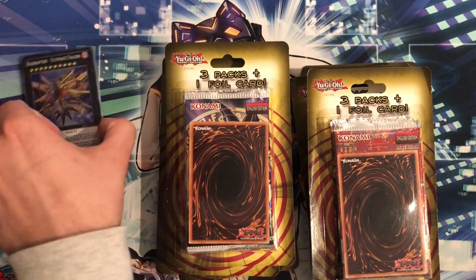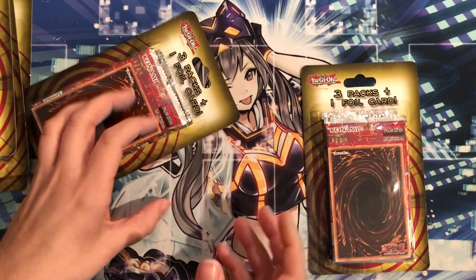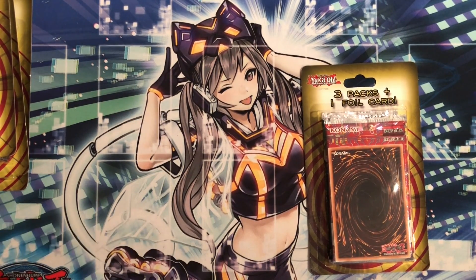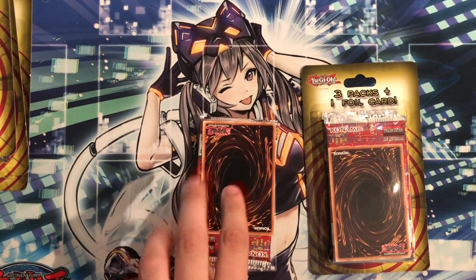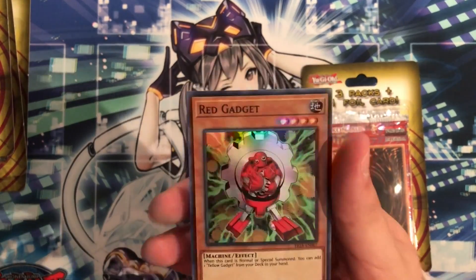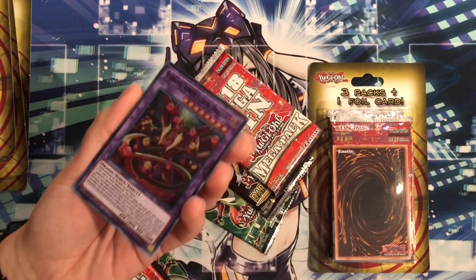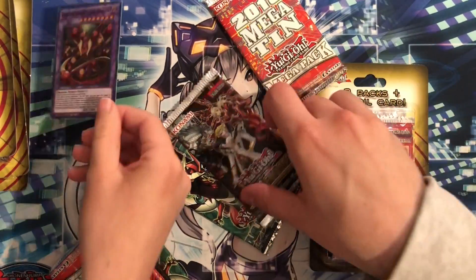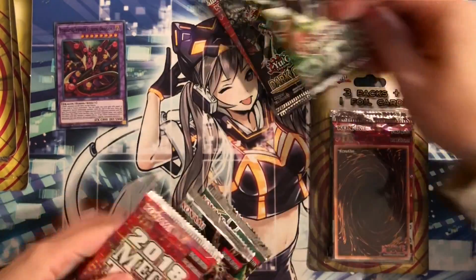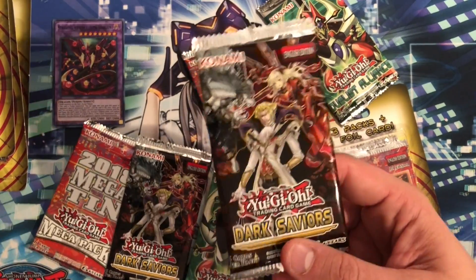Alright, we'll do the Tens next. Our luck was pretty good with the Dual Powers — Evenly Matched would be great. We have no idea what sets are in here. We have a promo card — oh, Red Gadget! And mine is Green Gadget. Starving Venom — nice, I'll take it. So we have Dark Saviors and Duelist Alliance — no way, wow! I got a Mega Dark Saviors!